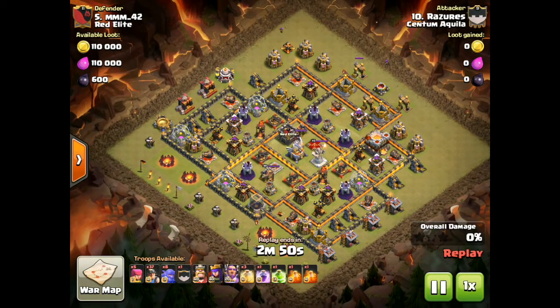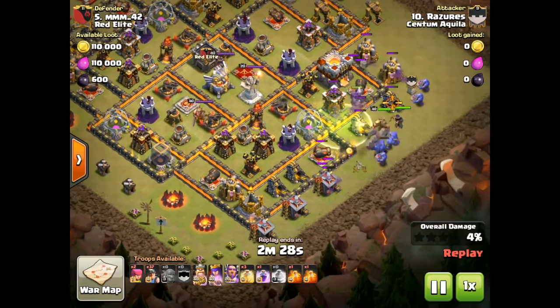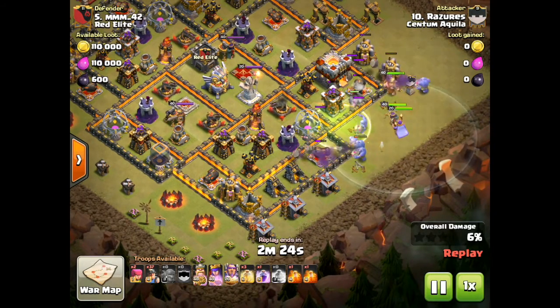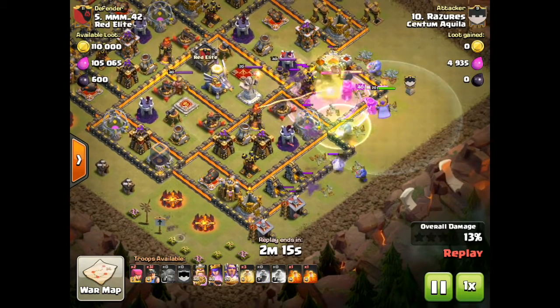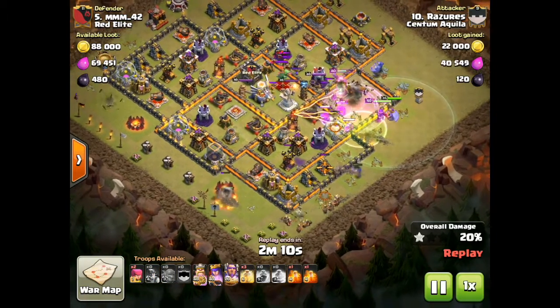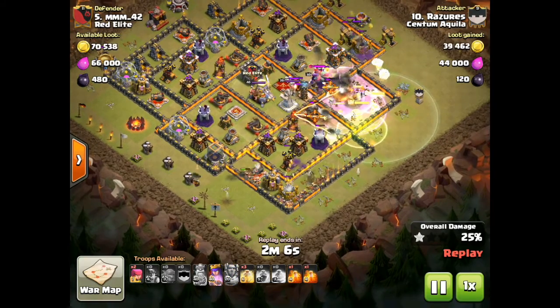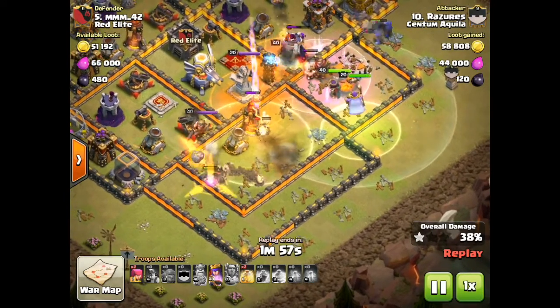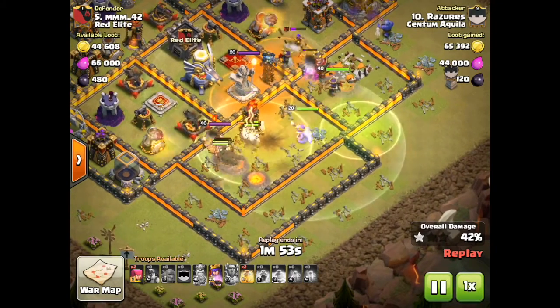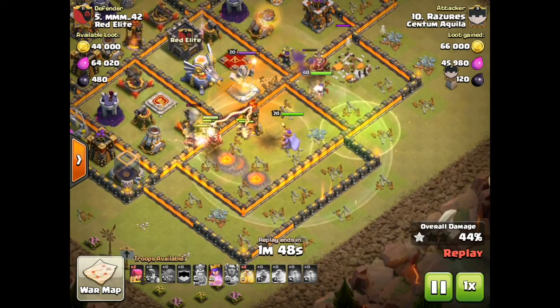So here we are. We're going with a Go-Bow-Me, as I call it, which is a golem, bowlers, and miners. Razors will start with some archers taking out outside buildings that are out of range of enemy defenses. Then he'll be bringing in his golem and bowlers with a jump spell against the Town Hall on the east side. There's the king down, the queen, and also the Grand Warden. As he gets the Town Hall underway, notice how the heroes have helped to keep the miners to the left side of the base, which helps direct them across the base instead of scattering.